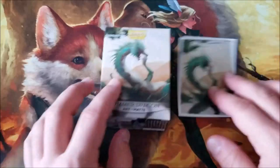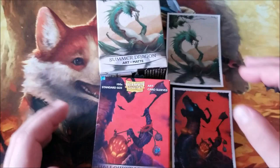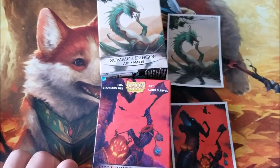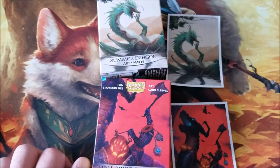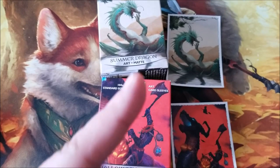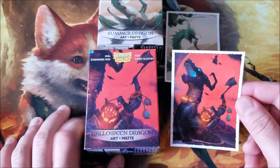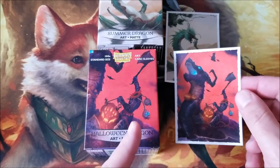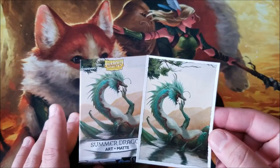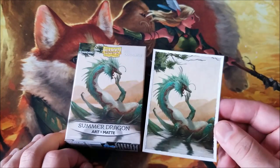Dragon Shield art matte sleeves — art matte sleeves are something I've been using a lot lately and I absolutely love them. I love matte sleeves in general; they're just crazy good. I've had a set of matte sleeves covering a deck for about two years and it's still good. If anyone wonders what sleeves I use and recommend: Dragon Shield mattes. This is the Halloween one — the Halloween dragon. Lord Windgrace is currently piloting these sleeves. They're very very nice — there's a headless man and a dragon with blue, and this is just a yawning dragon.